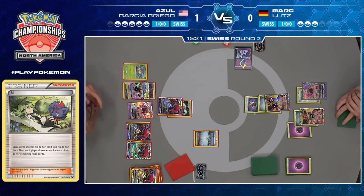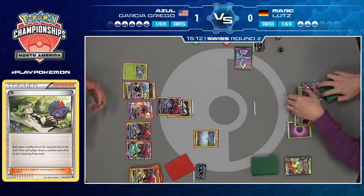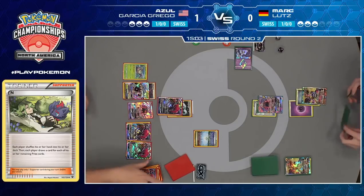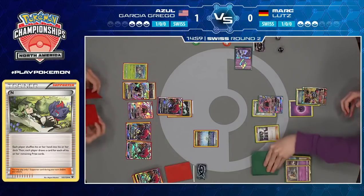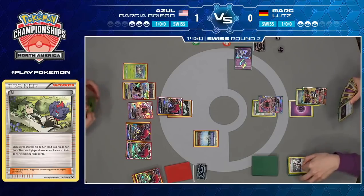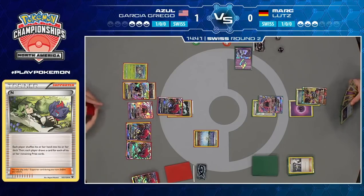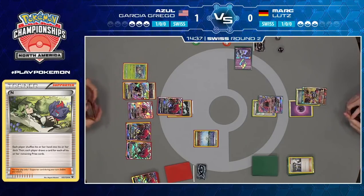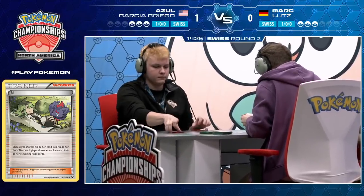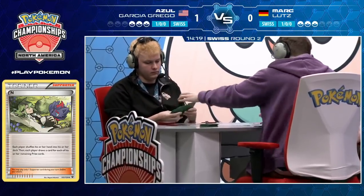He can even attach to Golisopod GX — this is just a devastating position for Mark. Azul's going to take the knockout, go down to three prize cards. If Mark finds a B-String, great, he gets a knockout, but then he's left with one Metal Energy in play, and Azul can easily knock out that Ultra Necrozma. Mark does top deck Professor Sycamore — potentially can pull off some crazy turn where if he finds another Ultra Necrozma and two B-Strings he could set himself up to win. But that's just so much to ask.